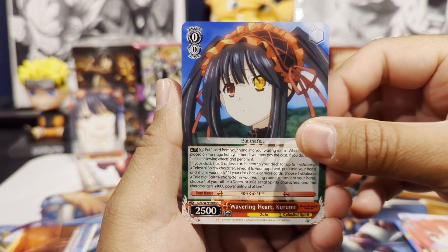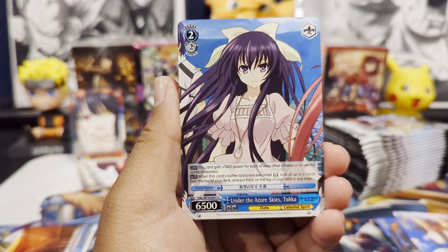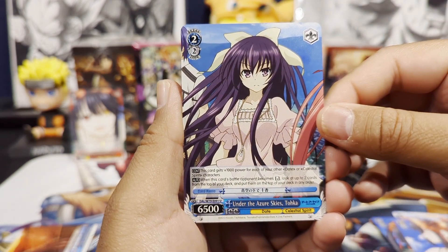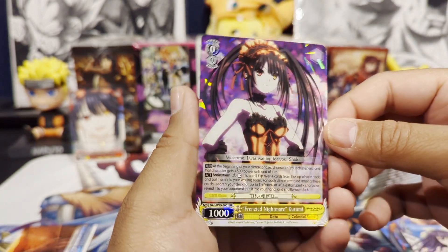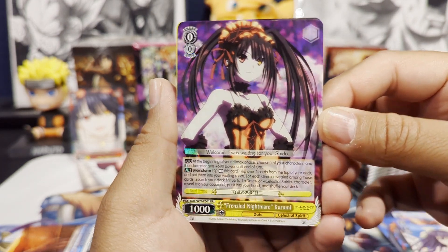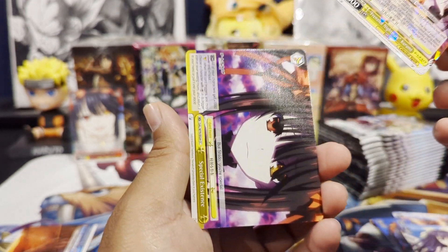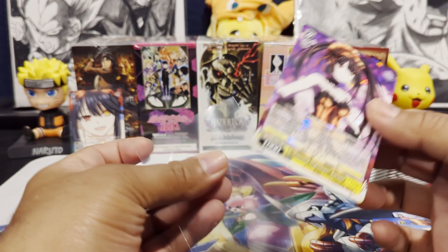After this pack I think we'll go back in to see what the different rarity types are. We get a Wavering Heart Kurumi, another Kurumi card, Toka — another, oh this is a Double Rare — Frenzied Nightmare Kurumi. And then we have our Climax card. Already a Rare and a Double Rare.